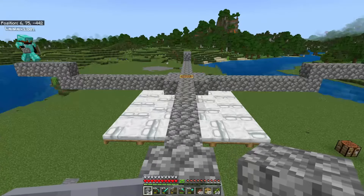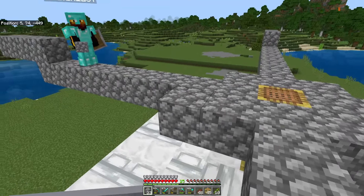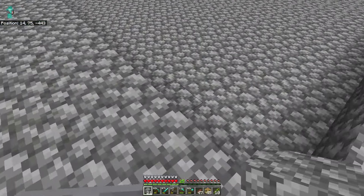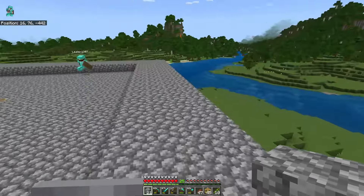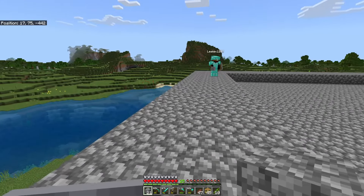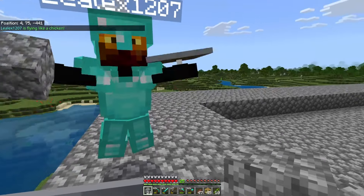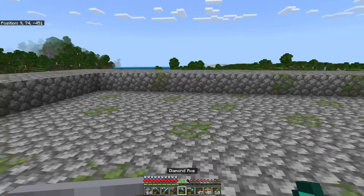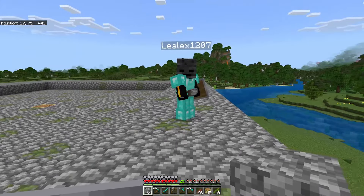Now we've got to close this whole thing in. We're going to start filling this in. This is insane! You know what I don't like about it? It's too plain. Why don't we put some moss cobblestone inside of it?